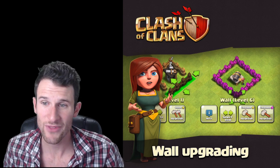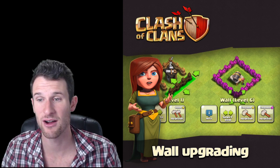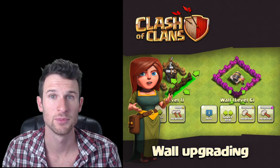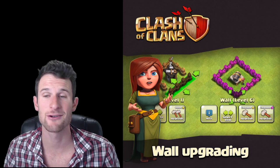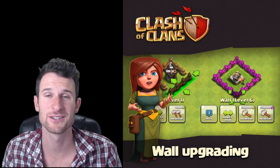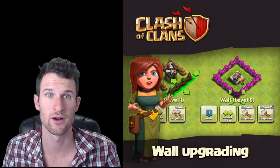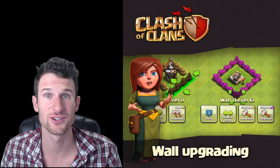Probably the biggest thing about this picture is you can see on the right side where you can upgrade the walls with gold, but you can also upgrade them with elixir, which is huge. Because I remember when I was farming — which was forever ago since now I'm trophy pushing — I didn't have anything to research in the laboratory, I had a whole bunch of elixir just full, and all I would do is clear bushes with it. But now you can actually use your elixir to upgrade walls as well.